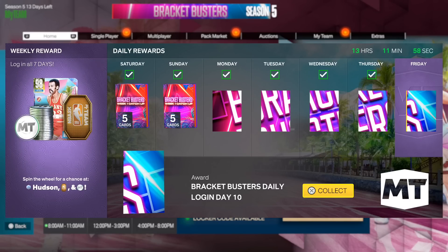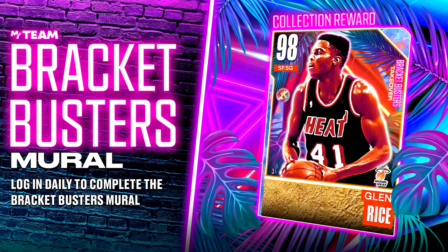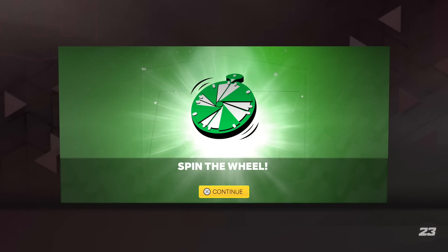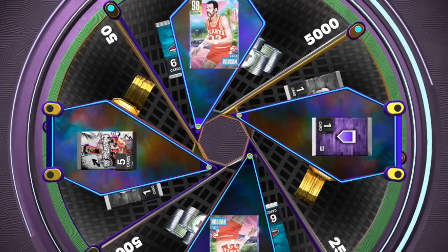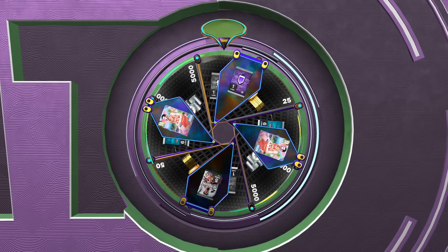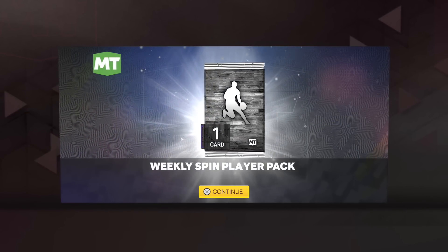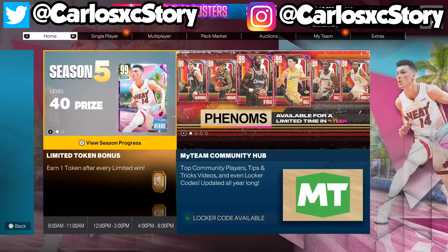One of the first things you want to do is log in. If you've been logging in every single day, you should now have 10 pieces for the free Galaxy Opal. Logging in daily also lets you spin the wheel — I'm hoping for Lou Hudson. Let's spin it... and I end up getting literally the worst thing possible. Let me know in the comments what you guys got from the wheel.